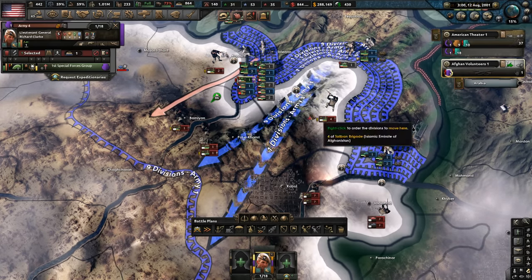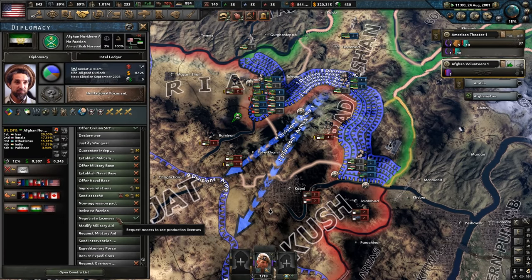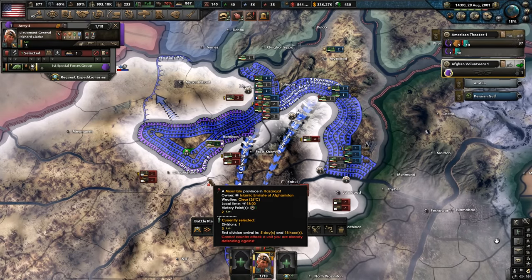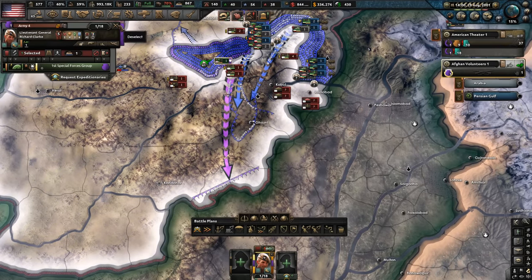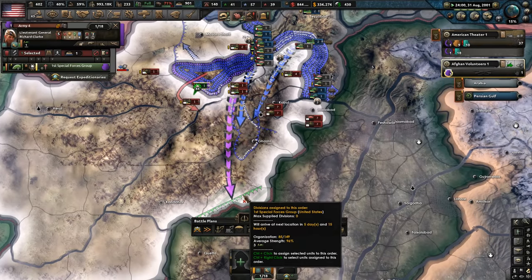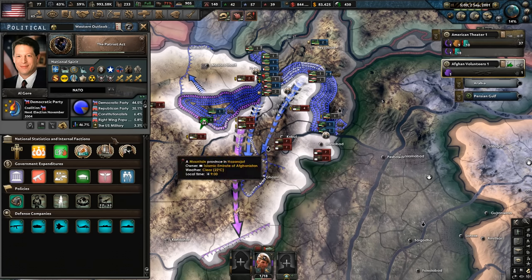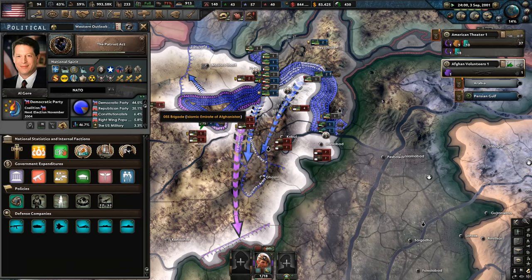We've got some French here as well, some Italians, some Poles — we've got a really nice strong coalition forming. Let's go with an offensive line to Kandahar and swing around to surround them. Let's go with economic boom as well — we're going to be absolutely making money. Still going to be a close war, but it's interesting we're not actively in this — we're sending volunteers. We're making a decent amount of money so we can pay off some of this 800 billion debt. Things are really kicking off in the east — we've lost 1k, they've lost 2.